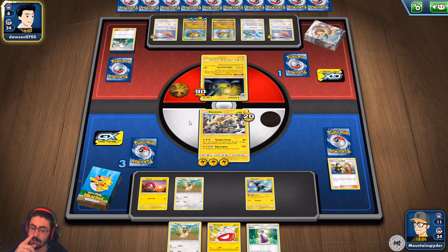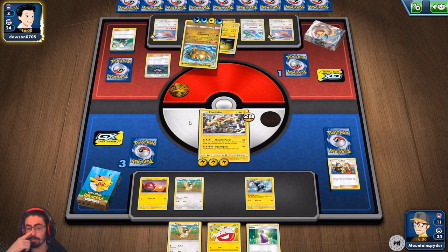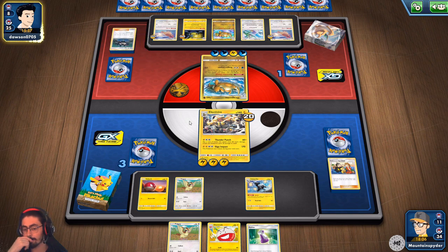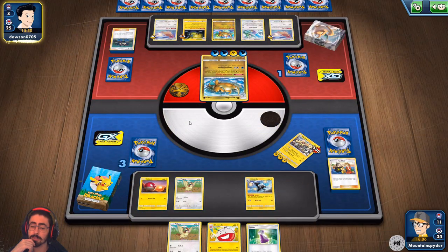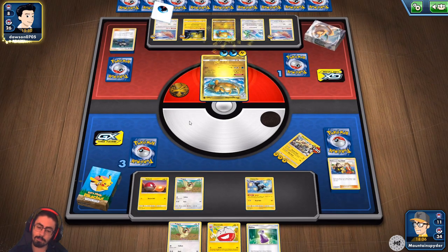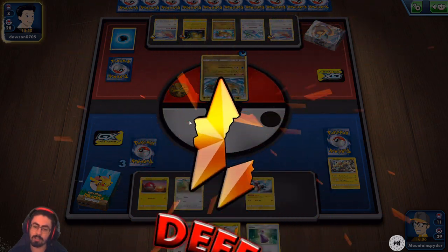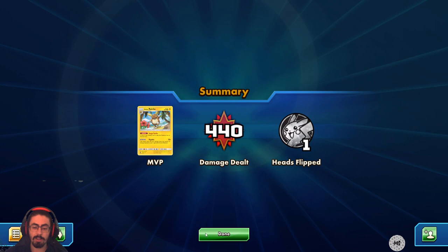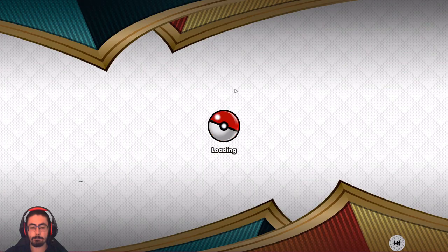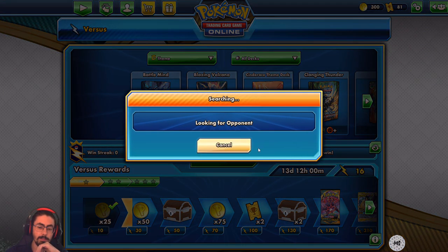I needed to get that heads to get rid of that Dragonite — that would have made the world of difference. Well played to my opponent, well played Dawson. This deck has got an unfortunately high energy cost with only one way to really accelerate those energies, in the form of Raikou. I wish this deck had more energy acceleration because it's actually a really cool deck — it just needs a better way to get those energies down.